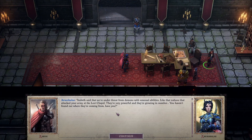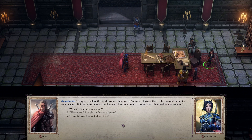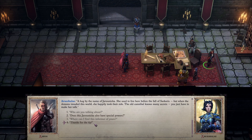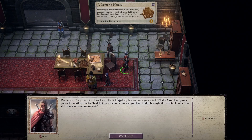Here comes Arushalay. 'Arbeth said we're under threat from demons with unusual abilities, like the Nabasa that attacked your army at the Lost Chapel. They're very powerful and growing in number. You haven't found out where they're coming from, have you?' 'I think I have a lead.' 'Where can I find this informer of yours?' 'Green Gates.' So there's some stuff at Green Gates. 'Does this Jarunica have special powers?' 'I doubt it. She's a hag.' So she's given us a quest.